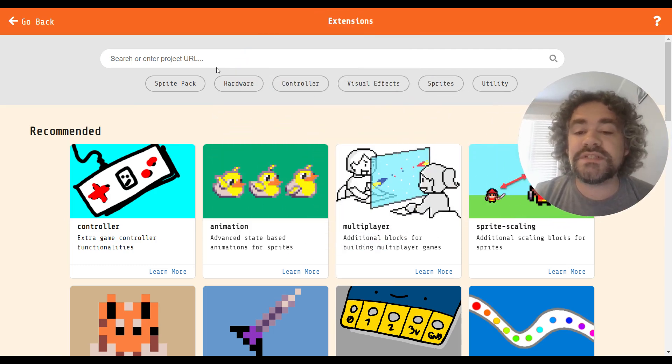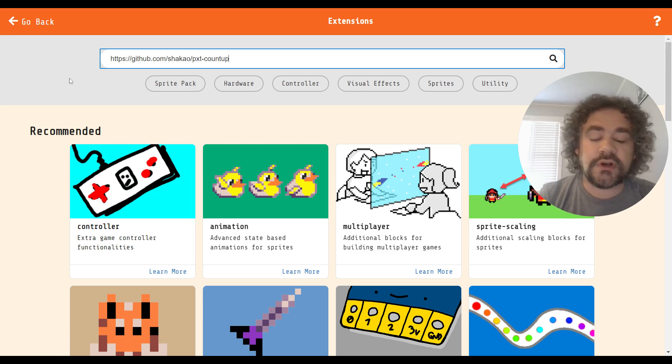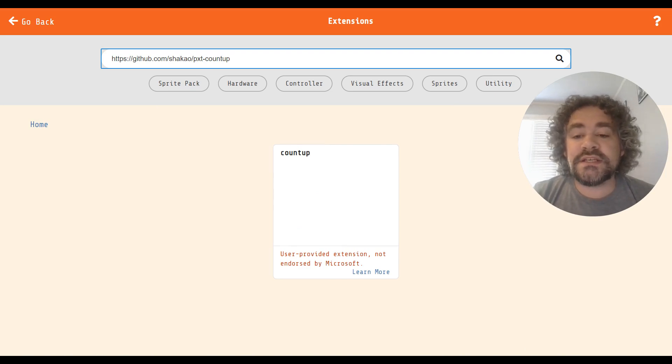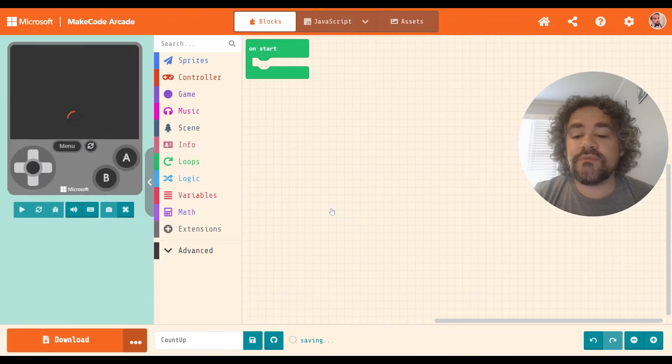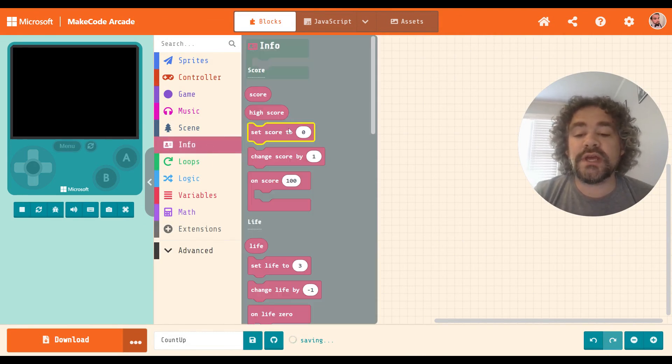To use the Count Up extension, you just need to paste the link right here in the extension search bar. I'll also put it in the description of this video. It's called PXT Count Up. It does not add anything new to our toolbox — you will find it in the Info section, the same area where the normal Count Down is.